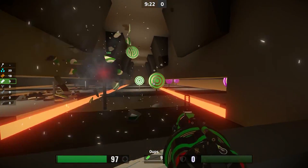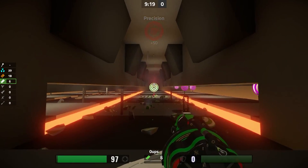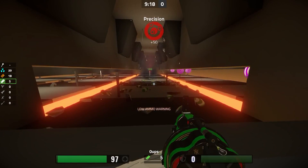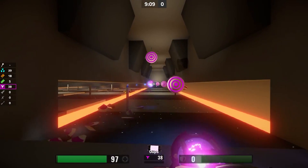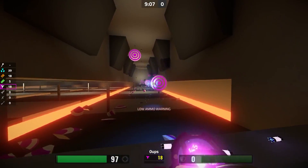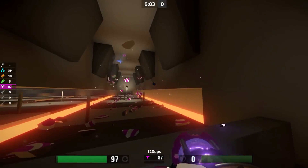Moving on to the grenade launcher, which they say is the spam king, and you can use it to bounce the shot around corners, over ledges, etc. Next is the plasma gun — it has a high rate of fire. The developers say use it in tight spaces and spam fire to scare and trap enemies, but if you have any other weapon, I suggest using that instead.